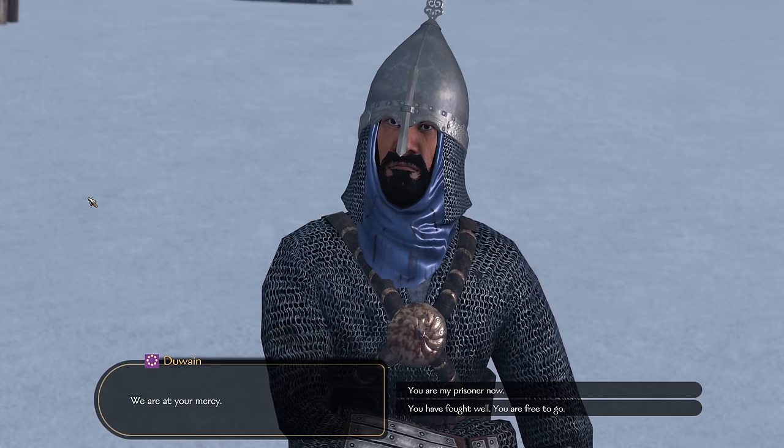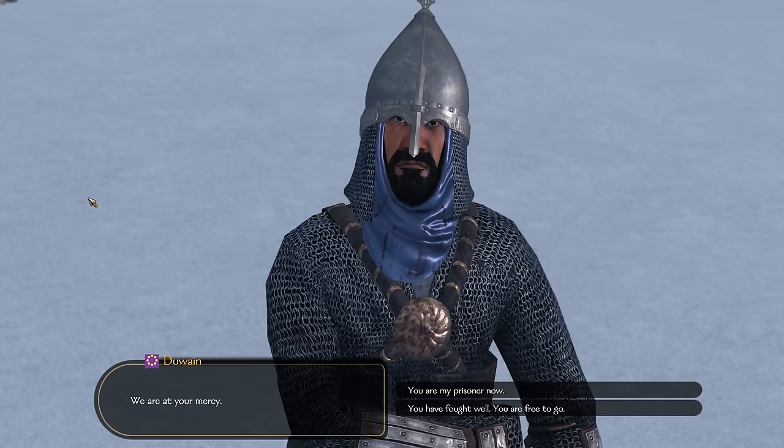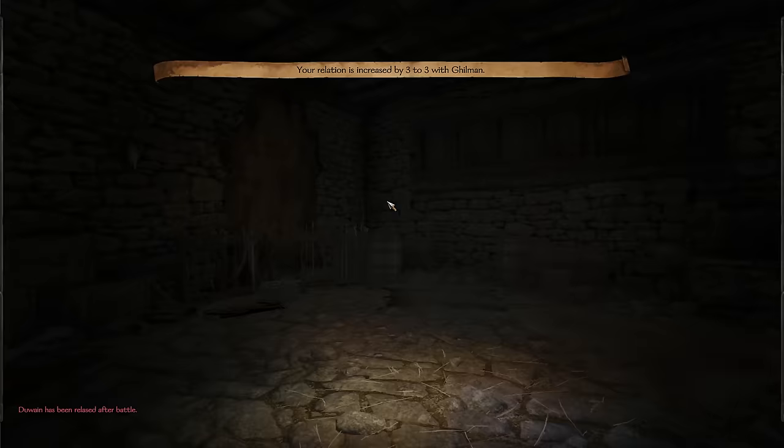In my experience, the further along you are in your campaign, the more loot they drop — so day 450 versus day 50 makes a big difference. Rather than take this guy prisoner, I'm going to release him, which grants me some charm experience. That is another huge benefit of this.